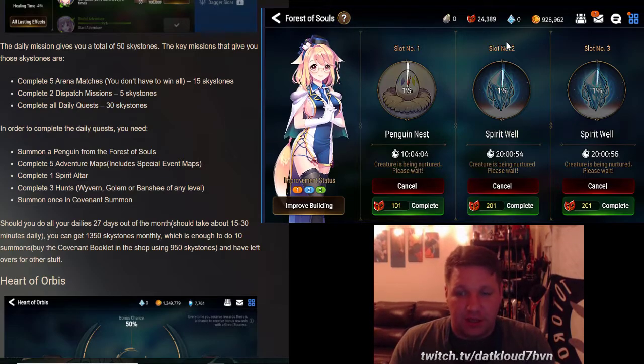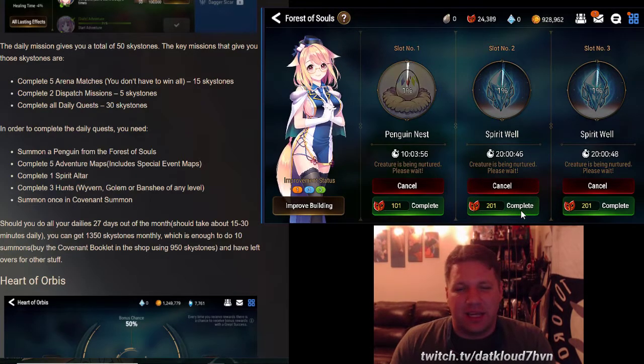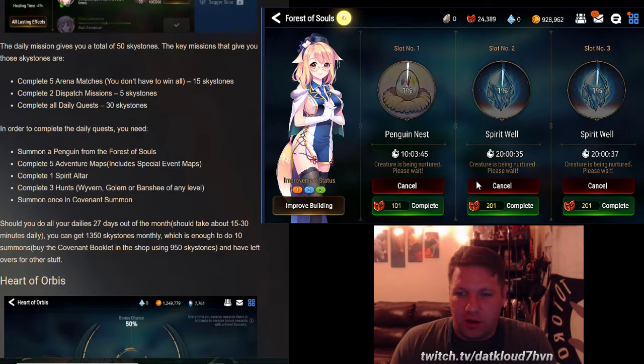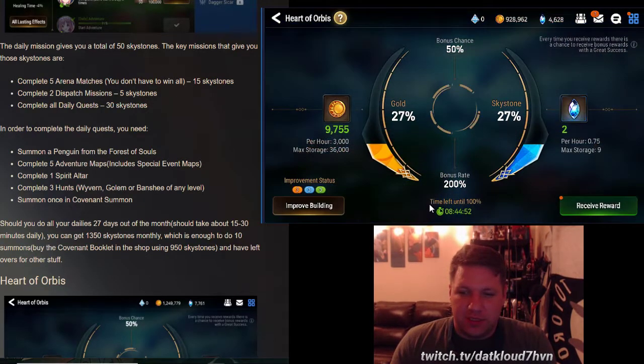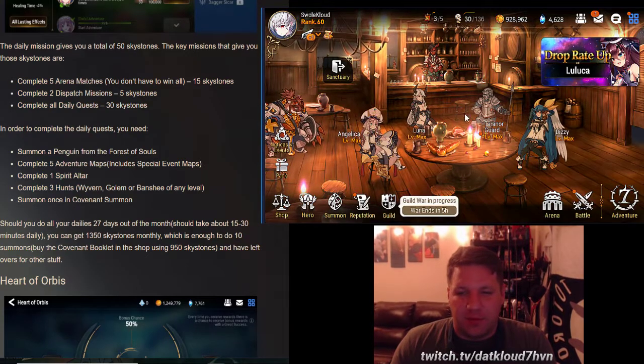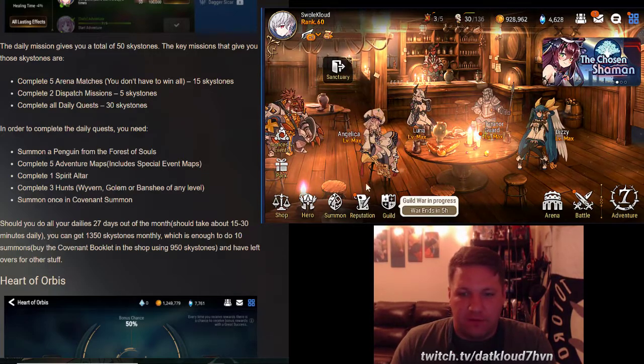Depending on how much stigma you have — if you're a new player you might not have as much — when it gets down to like 30 or 40 stigma within a 24-hour range I'd go ahead and complete it. Stigma is not used for anything else in this mobile game aside from here, so it's not too bad to accomplish this in the morning. I also check the Heart of Orbis before bed if it's close to finishing, to avoid FOMO. After checking the sanctuary I've already accomplished two dailies.